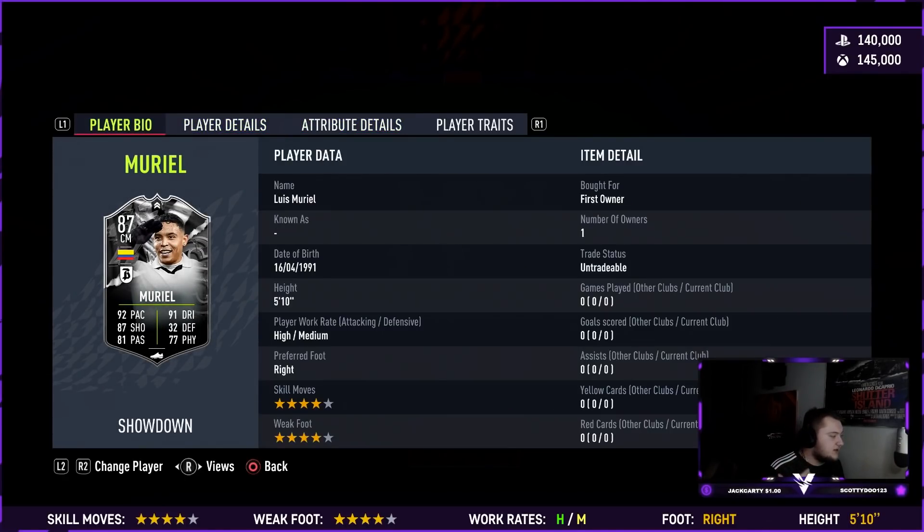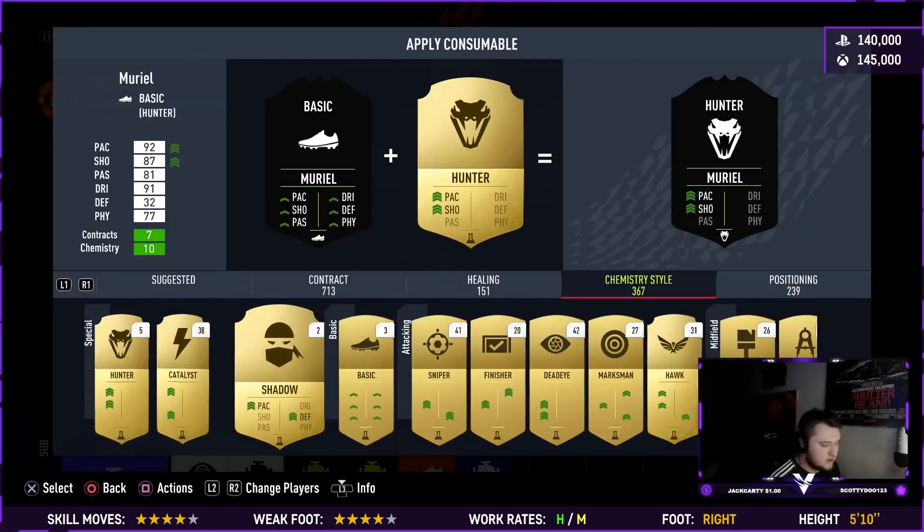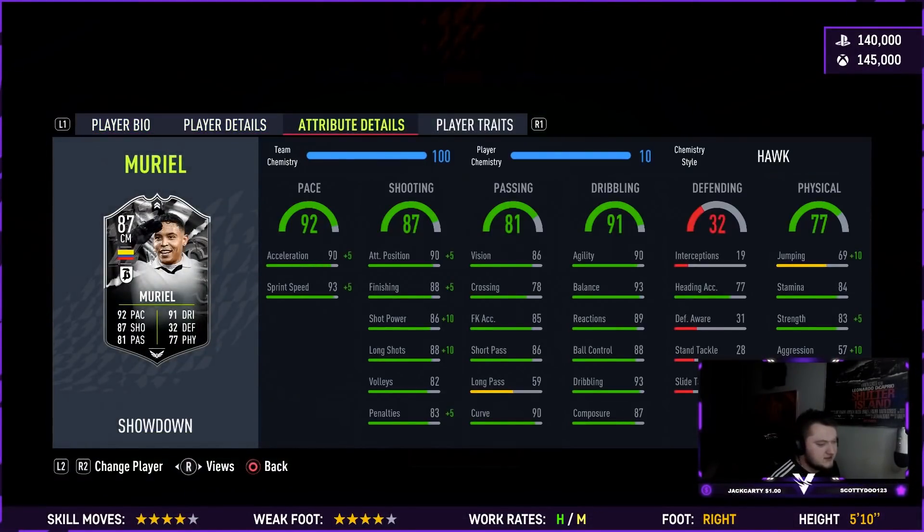For the chemistry style, I think personally a Hawk is probably the best for him — gets his finishing up, gets his strength up to 88. That chemistry style takes him up to 97 pace, 93 finishing, 95 attack positioning, 96 shot power, 98 long shots — basically maxed out — and he's getting plus five on his strength as well. His dribbling stats are already insane. I think that's the best chemistry style for him, as it improves the areas we need to improve the most.